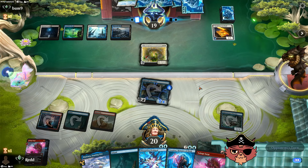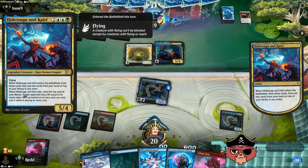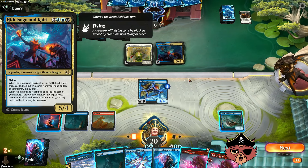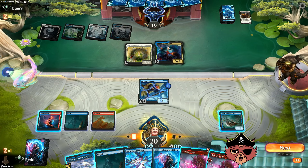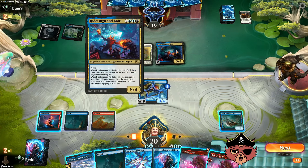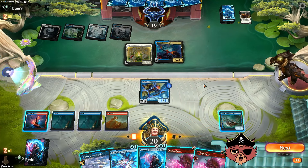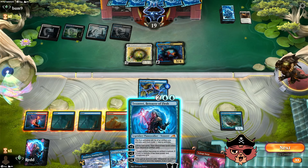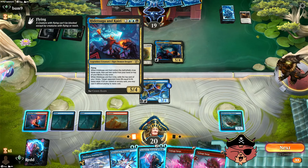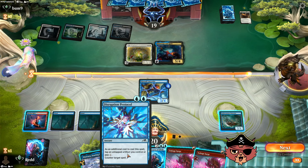A couple Voltage Surges might be fine. That's going to be a problem — when that dies, exile the top card of your library, target opponent loses life equal to its mana value, and if it's an instant or sorcery you may cast it without paying its mana cost. We could go Disruption Protocol on whatever it is. We could bounce it with Soaring City. Tezzeret could come down, could turn the Schooner into a permanent creature. Leaving that protocol open could be really good too.